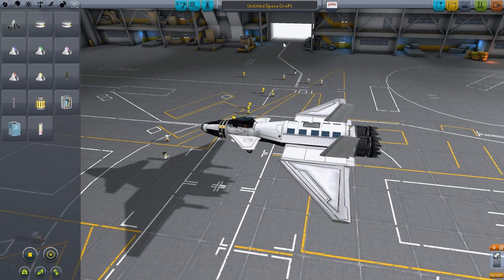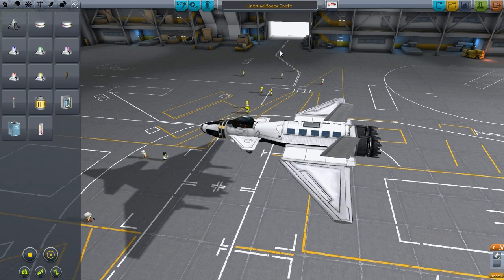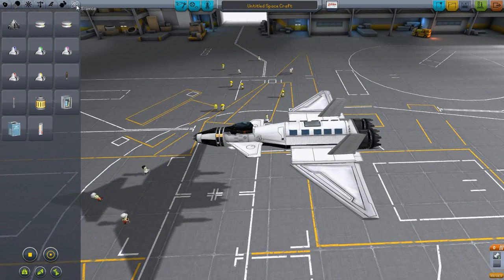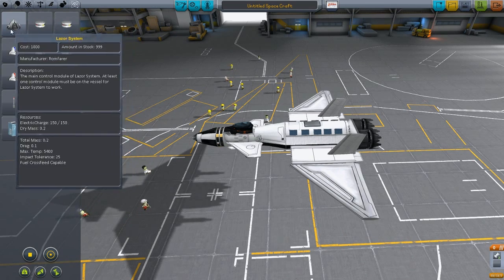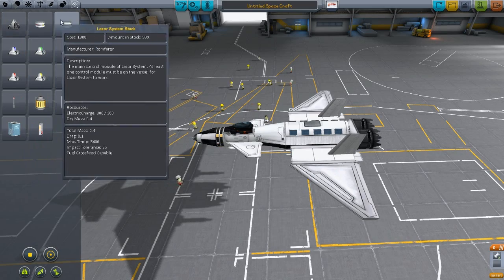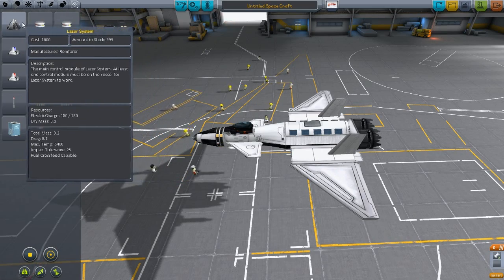Hello guys and welcome back to another video on Kerbal Space Program. This is Mods Episode 5 and today we are playing the Romphobers Laser System Mod. If you go to the Science tab you'll find all the parts to this mod. For the laser system to work you need to choose just one of these parts I'm hovering over - one of the laser system parts.